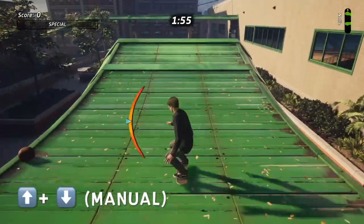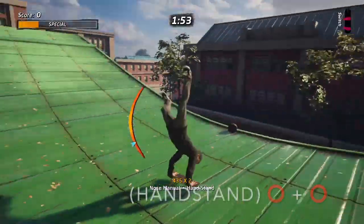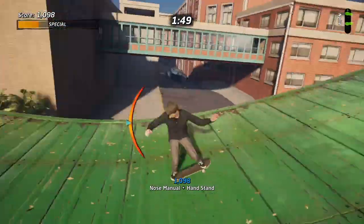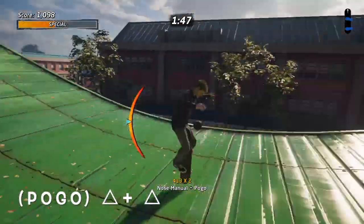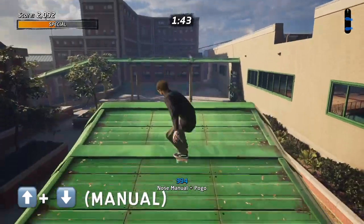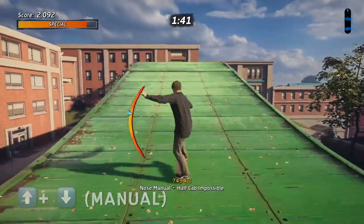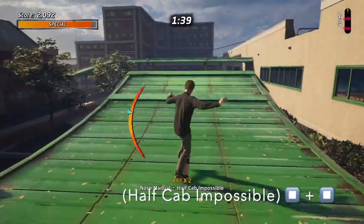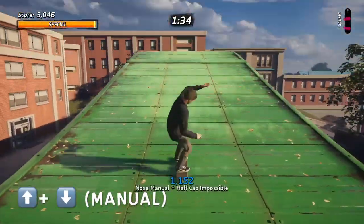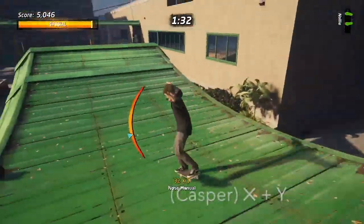Flatland tricks are variations of manuals — first you'll need to enter the manual position. Once in the manual position, quickly double tap circle to perform the handstand. Next up is the classic pogo: double tap triangle to get into the pogo position. Manuals must be entered to perform all flatland tricks. Next up is the half cab impossible — double tap X or double tap square depending on your console, and that's the half cab impossible.